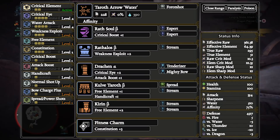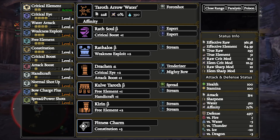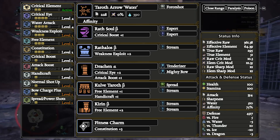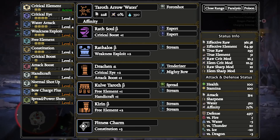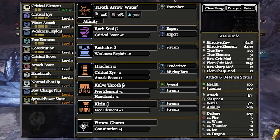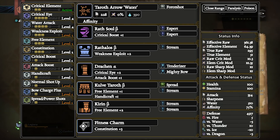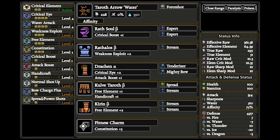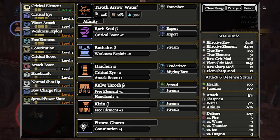Next up we have Water Bow. The Water Bow that is the meta choice right now is the KT Water Bow. Despite not having power coating, this bow just wins outright because of its stats alone, hitting 361.38 EFR and 64.39 EFE. The bow does need Free Element because the element is hidden. This is also one of the cases where the 4th level of elemental attack is only worth 20 element; however, it is just barely better than slotting in another Crit Eye deco. But if you prefer higher crit for more consistency, you can switch them out.